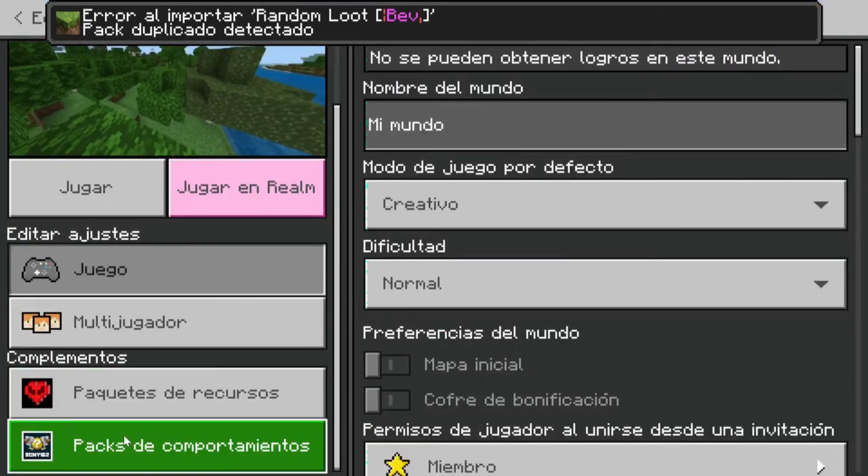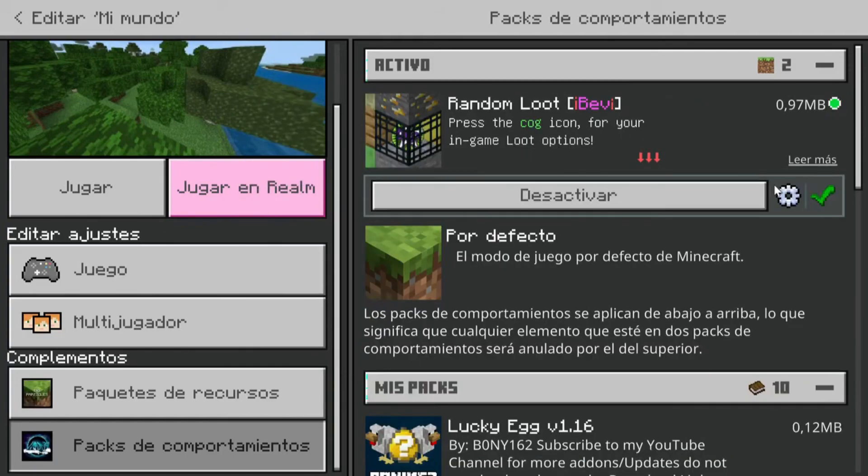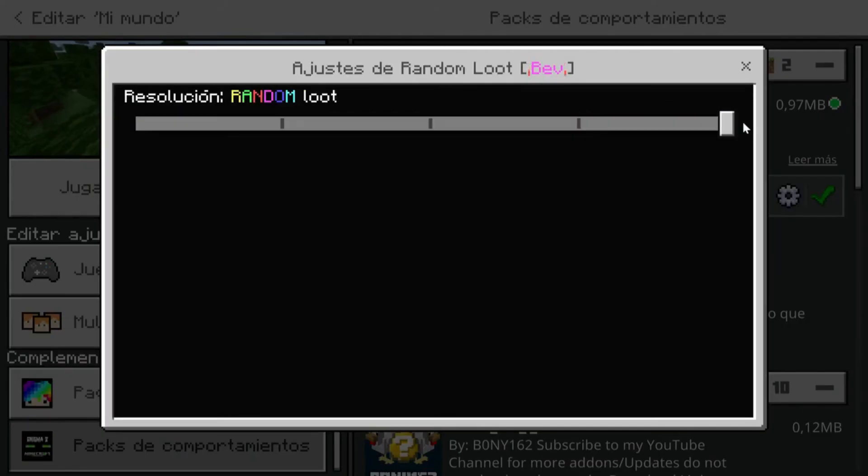We hit the edit button. It tells me 'duplicate pack detected' because I already have it installed. We go to 'My Packs' and hit activate. We tell it to continue and it gives us different types of configurations.